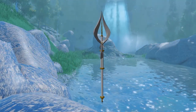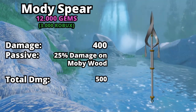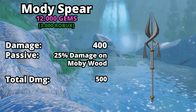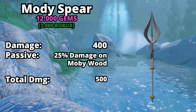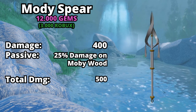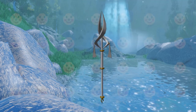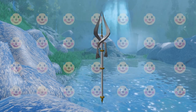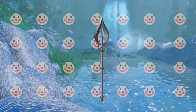And the last spear is the Mobi Spear — hypnotizing and menacing at the same time. This spear can be bought for 12,000 gems. To put that into perspective, that is roughly 3,000 Robux. It does 400 damage, making it the lowest damage spear added this update. But it has a specialty: 25% bonus damage on Mobi Wood, making the total damage against Mobi Wood 500. Is this a joke? Why is this thing so expensive? 3,000 Robux, 12,000 gems for a spear that is worse than a spear you can buy with gold.